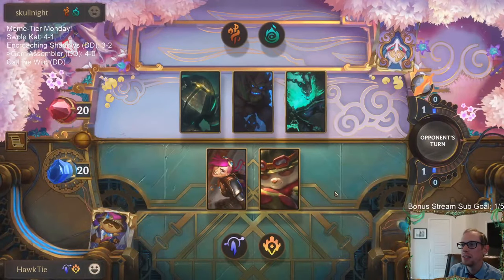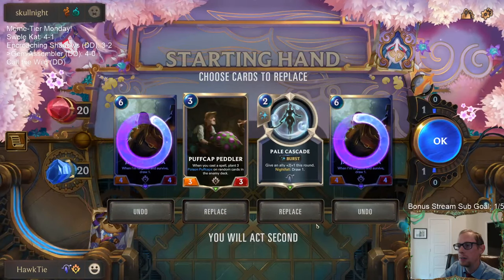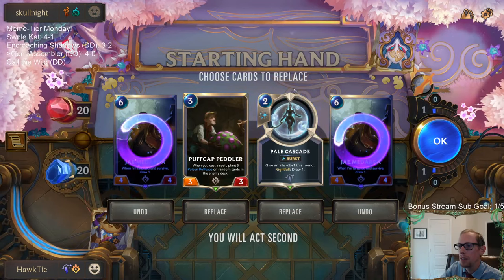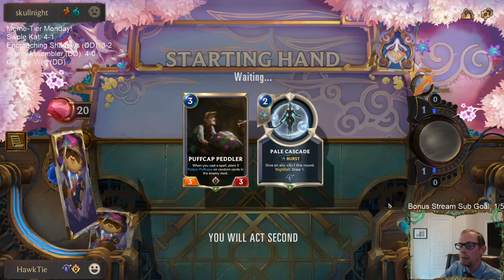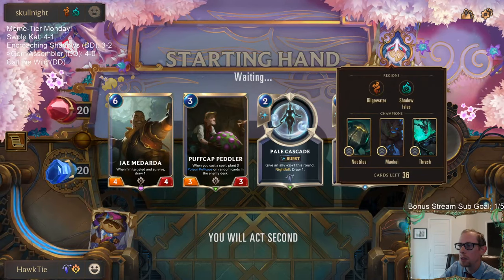We didn't even get to use any Gems with J. Medarda. So now in this game — we don't need J. Medarda in our opener. Definitely like Puff Cap Peddler a whole lot. Pale Cascade is just too good. Sumpworks Map could be really important this game.